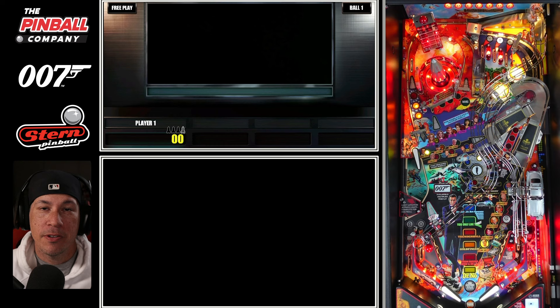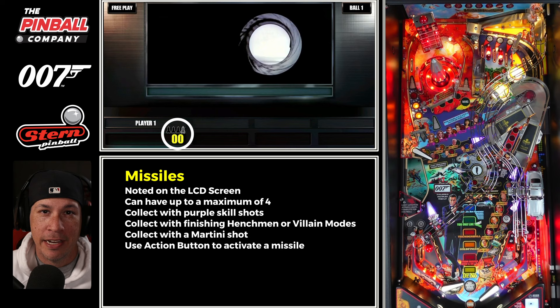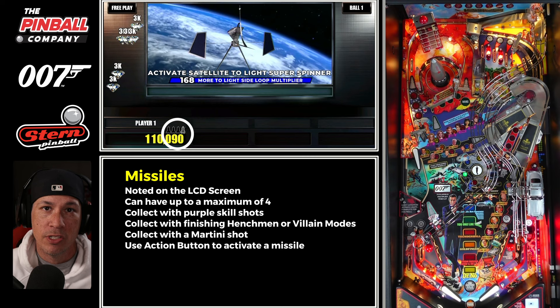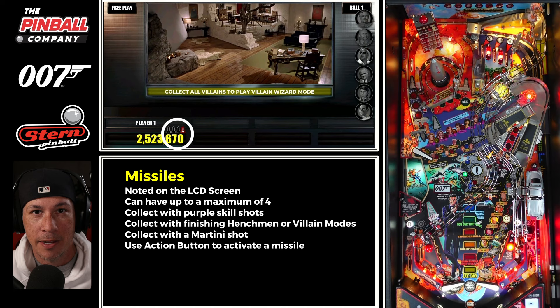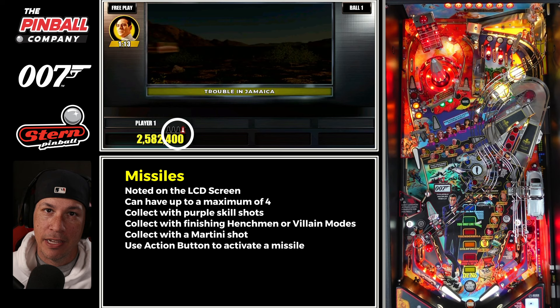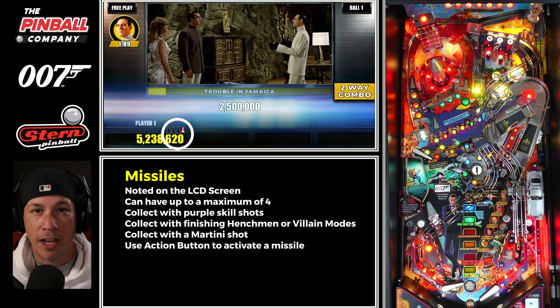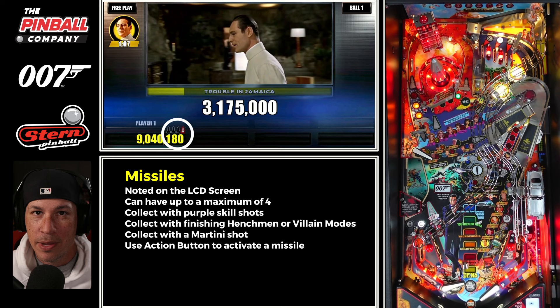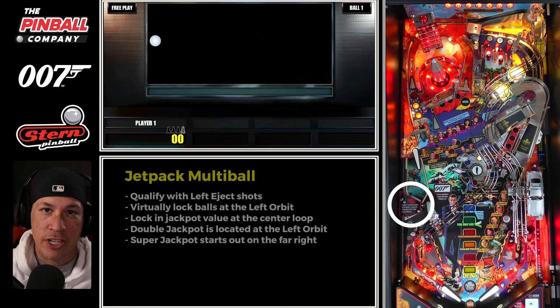Missiles are a big part of this game and you have a missile at the very beginning of the game. A missile within James Bond means that you can use your action button — which is red — in order to spot the most valuable shot in the game at that particular time. You also gain a missile every single time that you finish a mode, whether it's a villain mode or a henchman mode. You can also get a missile via the martini shot, which is whenever you use the upper left hand flipper and hit it up the side ramp — if it doesn't go all the way around but falls back down the right ramp, that will give you a missile and a martini shot.